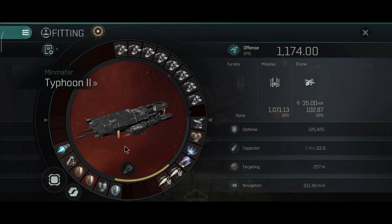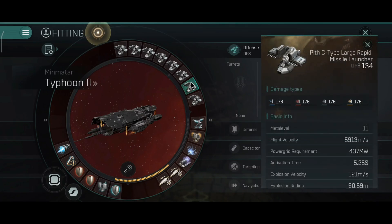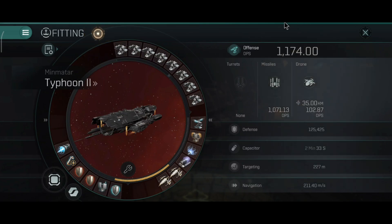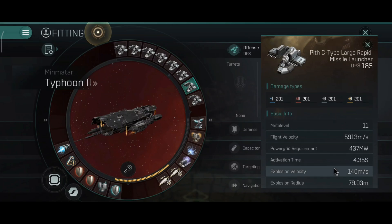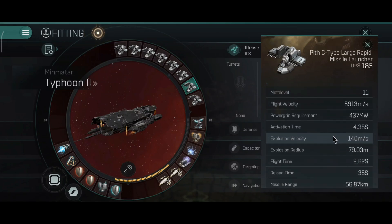For this part, I will show you my builds and the overall builds that I will use on the Typhoon 2. Currently the missiles are large rapid missile launchers. I like the large rapid missile launchers - they are both good at shooting down battleships, battlecruisers, cruisers, frigates, and interceptors. They are generally excellent for basically everything in the game.